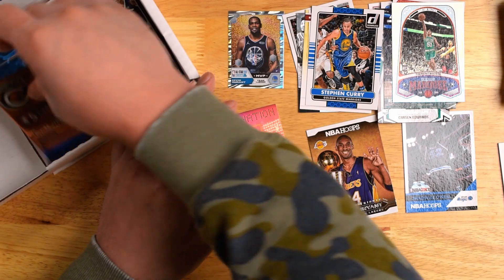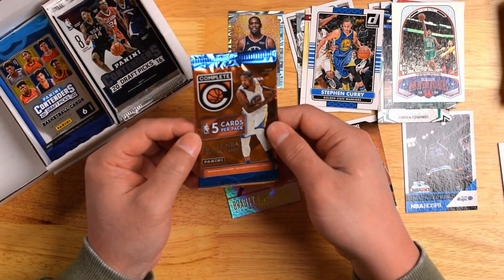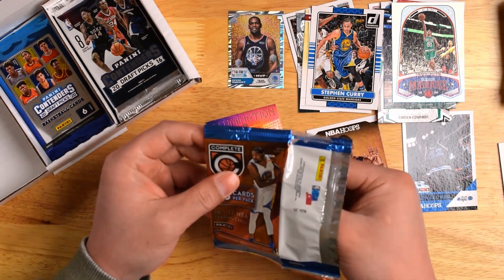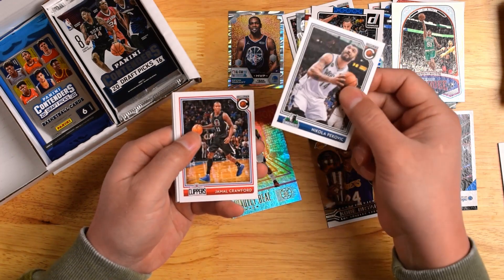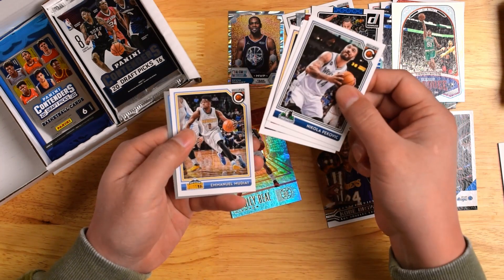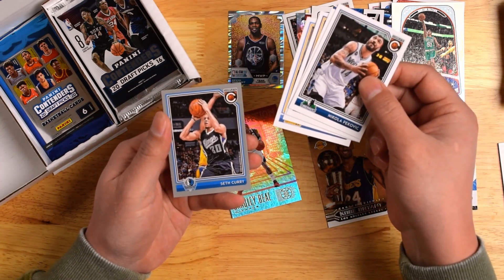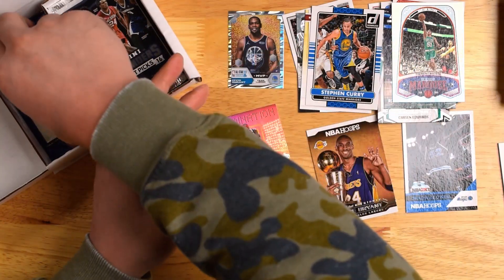Next, we got another Complete pack — this one's only five cards though. Starting off with a Pekovic, Jamal Crawford, Julius Randle, Manuel Moutier, and Seth Curry — Steph's brother. Not too much there.